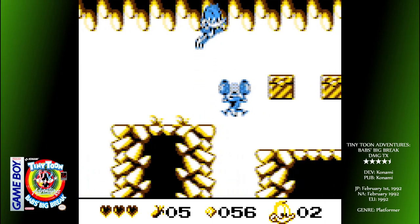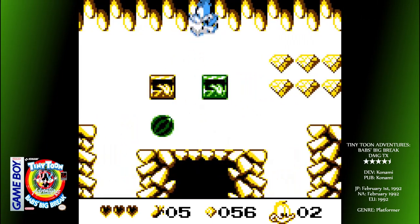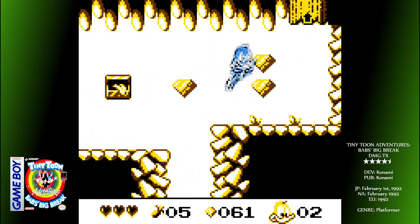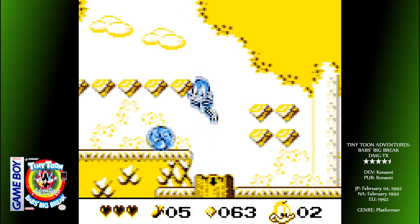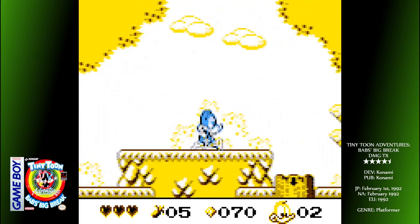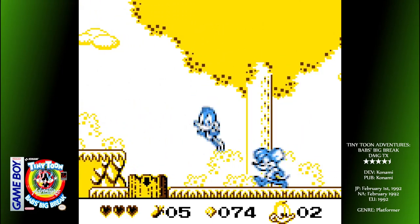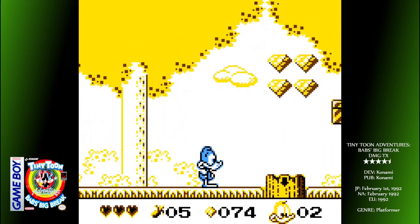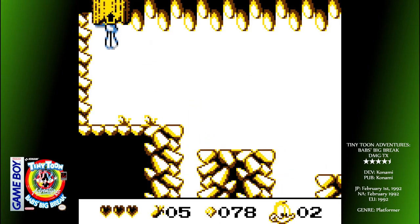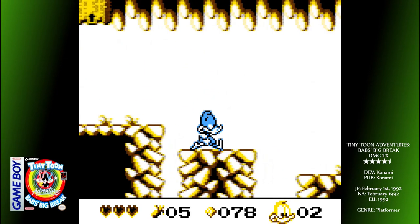A is jump — thank goodness — and B fires one of your character's weapons, of which you have limited but can collect readily around each stage. Buster Bunny throws carrots, Plucky Duck has these pineapple-looking things, and Hampton bowls watermelons along the ground. Pressing B throws a carrot into the air in an unusual arc that'll take time to get used to. Honestly, I don't use them much on normal enemies — it's much easier to jump on their heads.